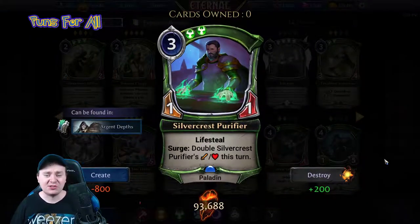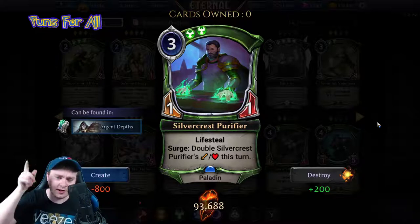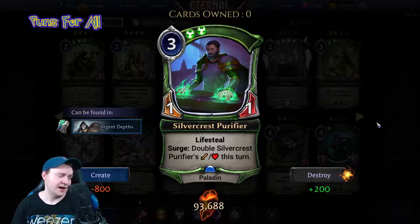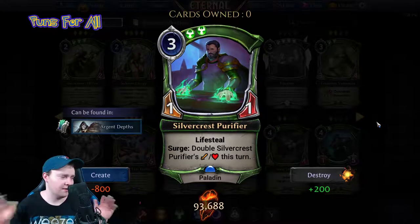Silvercrest Purifier is a three power, double justice, one-one paladin with lifesteal and surge: double Silvercrest Purifier's attack and health this turn. He's fine. I don't know if he fits in our surge deck, but I'm going to try him. The problem is he's a one-one and needs two surges to even be relevant.